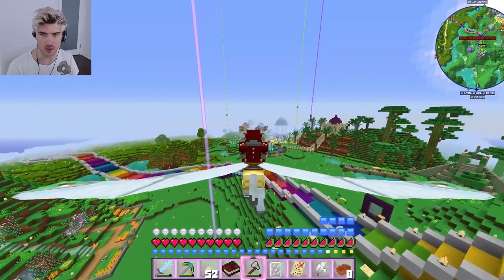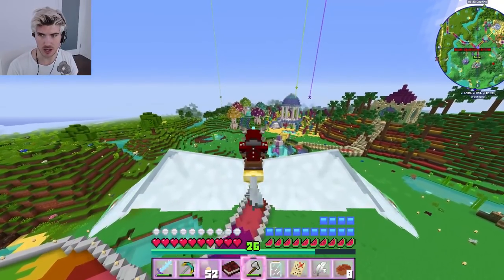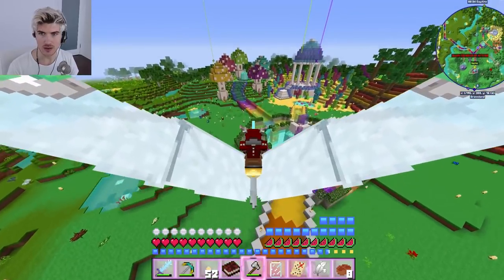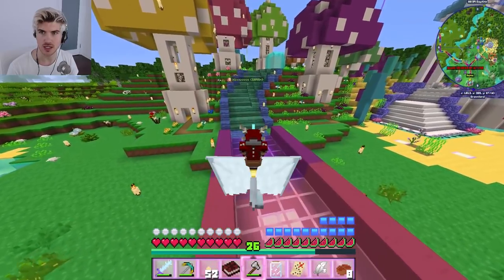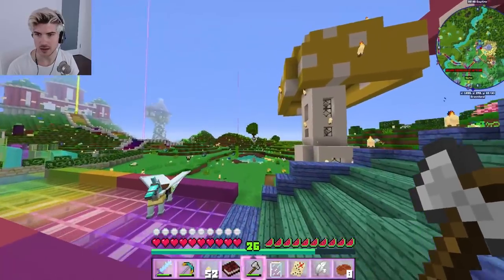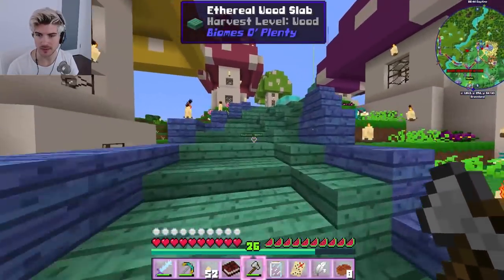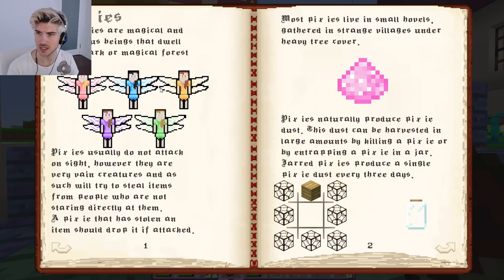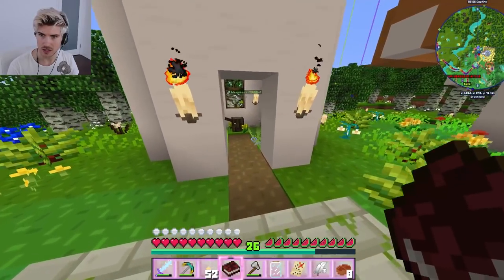Let's see which fairies we need, because we need one of each color. It's been so long. Hello, my little fairy babies. I believe we only have two, so we're gonna need three other ones. Let's take a look. I think we need... yep, we need a yellow one. Let's actually see which ones we need. We have a green girl.